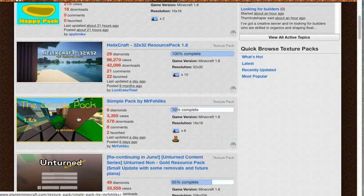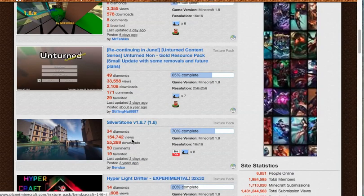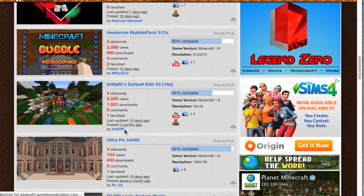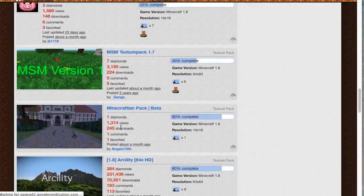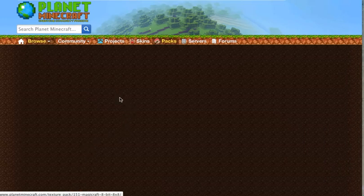So these are some texture packs. You also want to find one that's complete so it's not half-finished or anything like that. Oh my gosh — 'Magic Craft'! That sounds so magical, I have to check this out. It's called Magic Craft — well, at least it sounds magical.